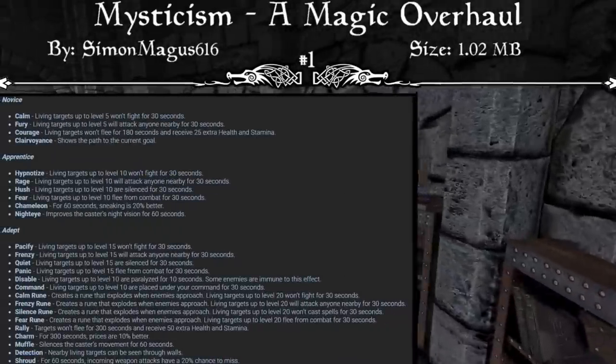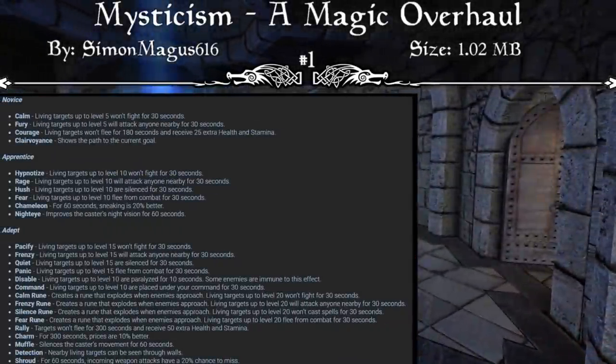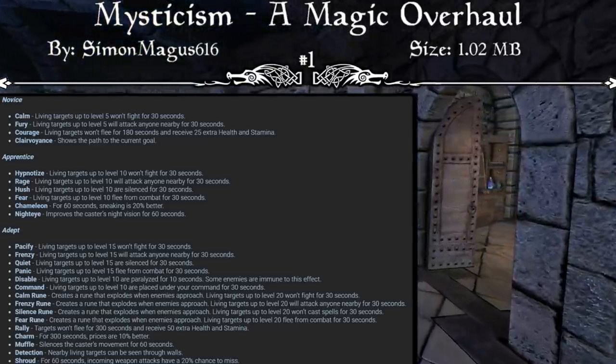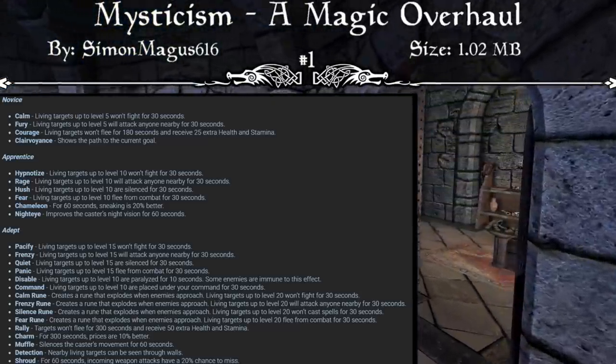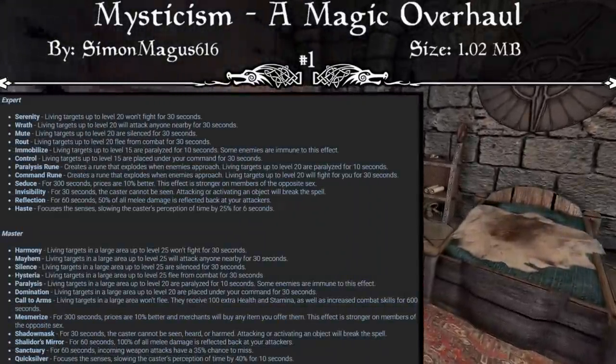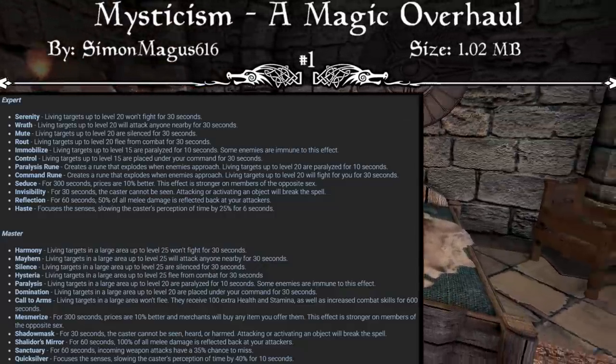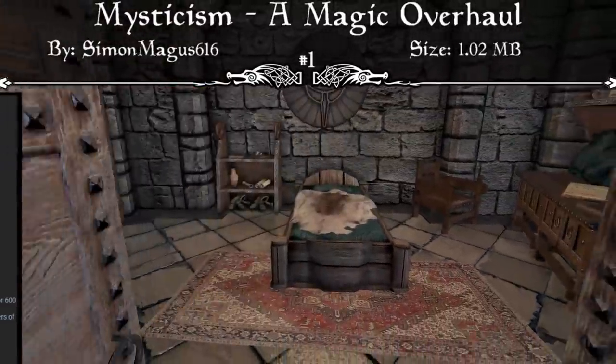Next up we have Illusion, which in vanilla Skyrim is limited to muffle, invisibility, and a few crowd control spells that are barely useful. Mysticism greatly expands Illusion's options for crowd control, both by returning paralysis to Illusion and adding new archetypes such as silence and command. In addition, it adds several new types of spells such as charm, reflection, sanctuary, and quicksilver.